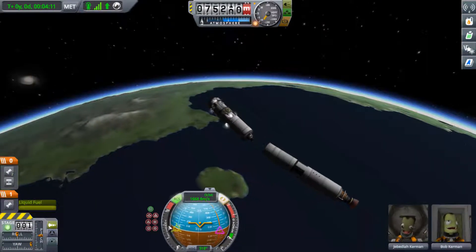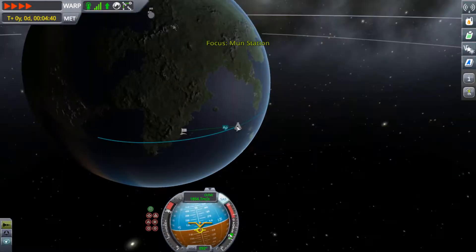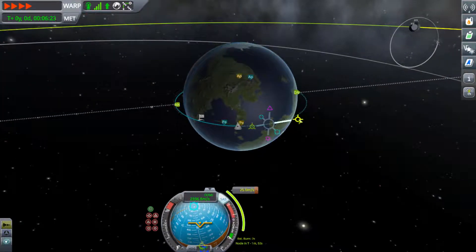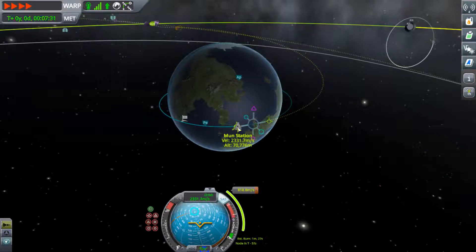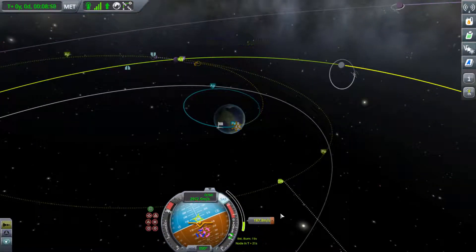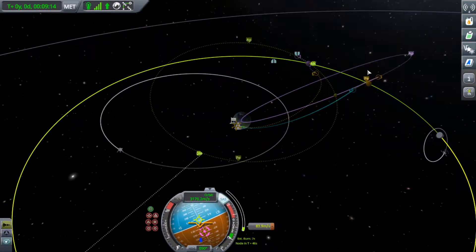We can do all the scientific experiments we haven't done yet, gather some additional scientific data — which is always sweet — and restore all of the experiments because we have the scientist on board. As you know, there are engineers, scientists, and pilots. Pilots can steer the craft; engineers can repack parachutes and rover wheels and a few other things. But scientists are really good to have, especially for scientific missions.